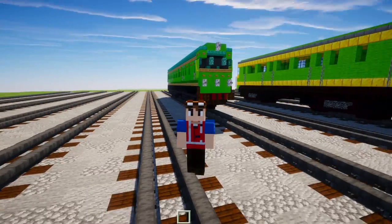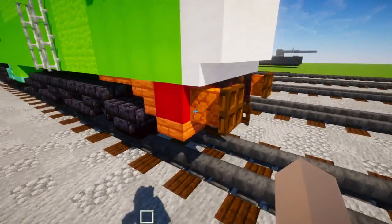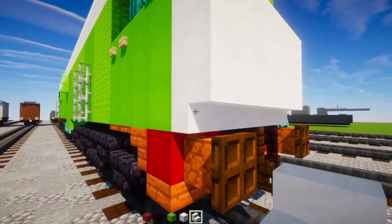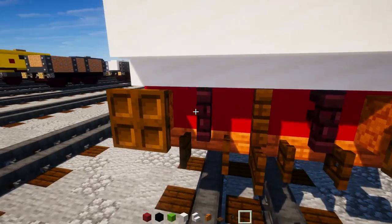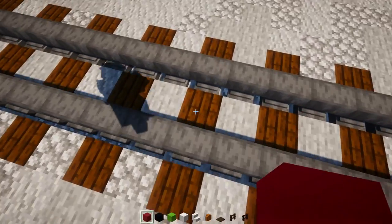Let's get started with the tutorial. For materials we'll need: red concrete, black concrete, green concrete, smooth quartz, smooth quartz stairs, red sandstone wall, dark oak trapdoor, dark oak fence, and another brick fence — that's all we can fit right now.